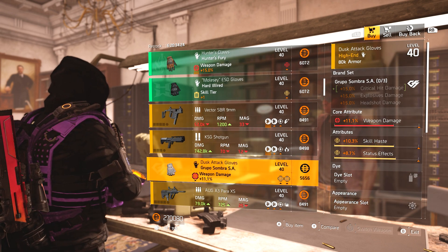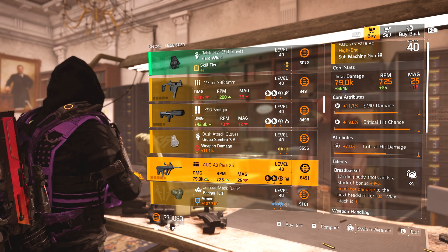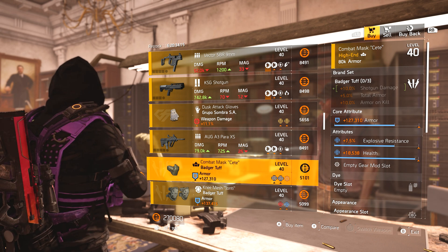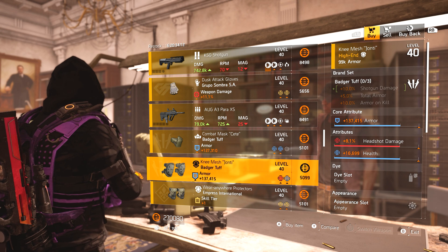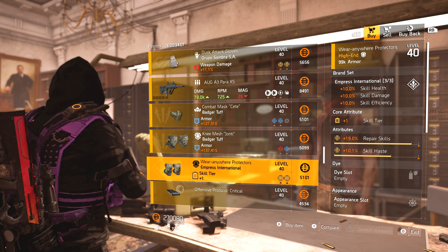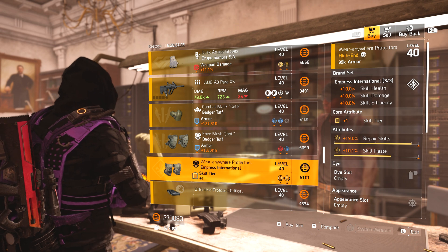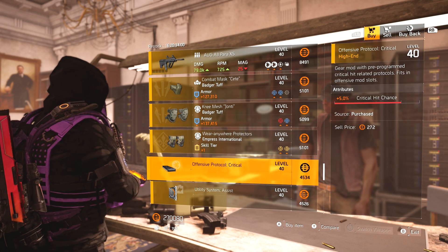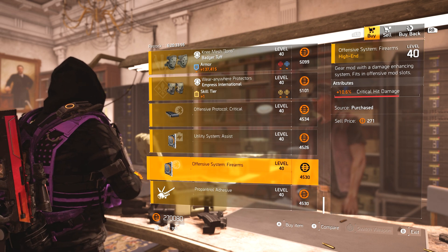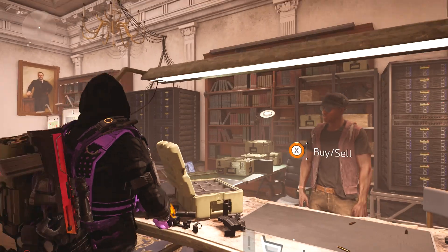Group of Sombra gloves with skill haste, status effects, and weapon damage — not great. We've got an Org with Red Basket — again not particularly great. Badger Tough mask with almost max health, armor, and explosive resistance. Badger Tough kneepads — not a particularly good pickup. Empress kneepads with repair skills and skill haste — could be worth a pickup if you're needing a build with repair skills. Mods include 5% crit chance, 16.8% repair skills, 10.6% crit hit damage, and 6.3% damage on Firefly.